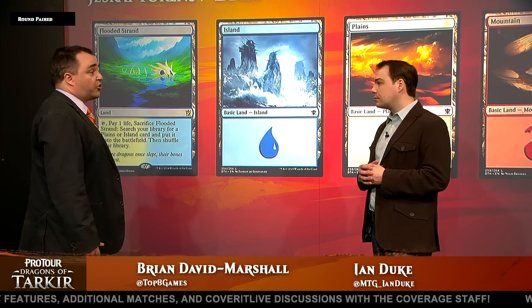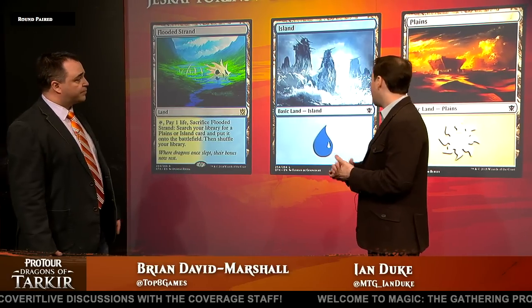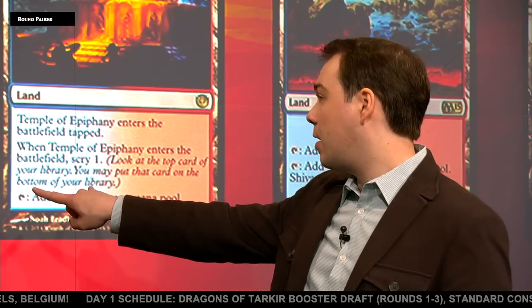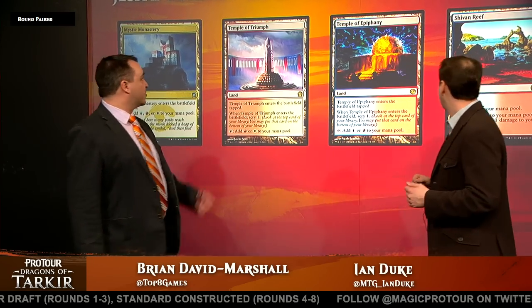Let's take a look at the mana base. Obviously the three basic lands, but Flooded Strand is the go-to fetch land — it can fuel things like Treasure Cruise by allowing you to delve. Mystic Monastery is your dream opener. And with the switch from Hordling Outburst to Dragon Fodder, it eases up your mana requirements a little bit, which may allow you to find room for more temples in your deck. The temples are really important for smoothing out your draw and finding all the pieces of your combination. Temple of Triumph, Temple of Epiphany, and obviously the Pain Lands.